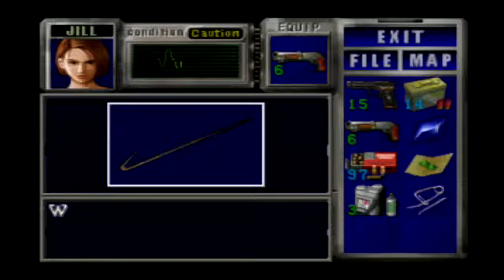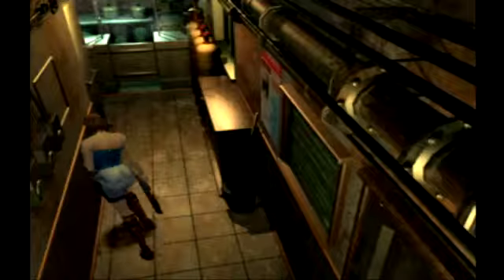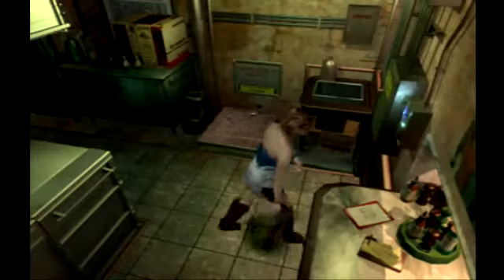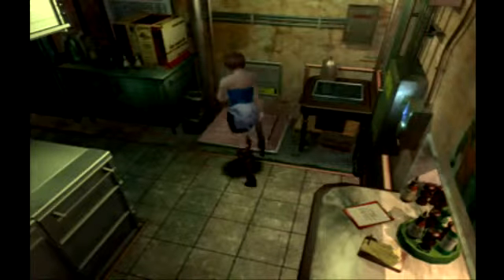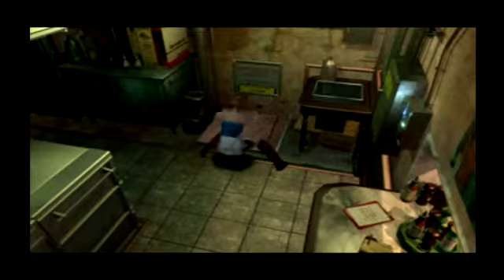All right, so we take the fire hook and we're gonna go. We're here in the kitchen, we're gonna open this door — and we get a little cutscene.